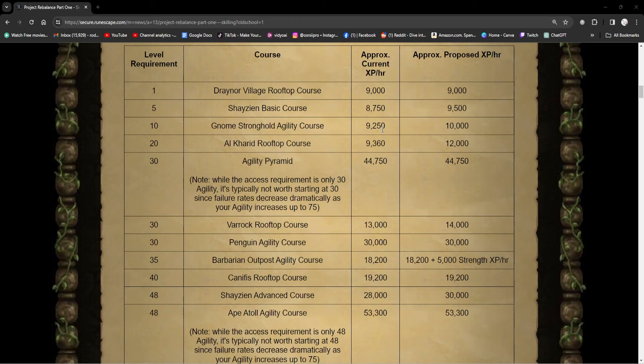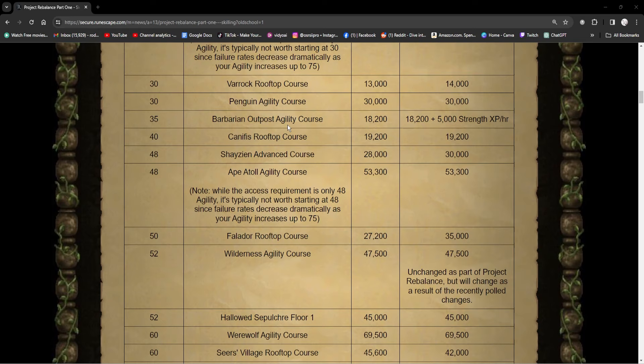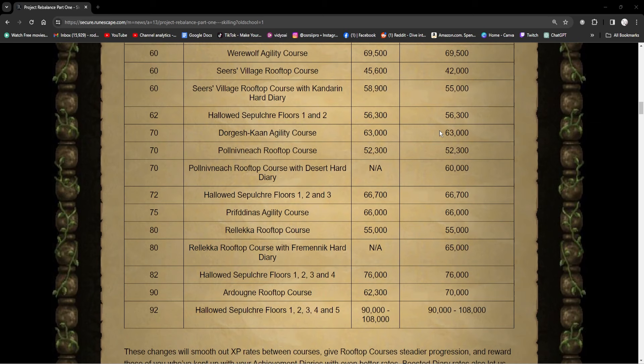They have also boosted a few more things. They've given Barbarian Outpost 5,000 Strength XP an hour, which is pretty cool. The only thing they've made worse is the Seers Village course with the hard diary — they actually took that down 3k XP.